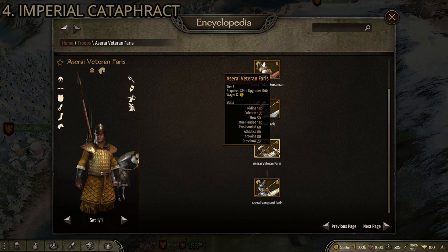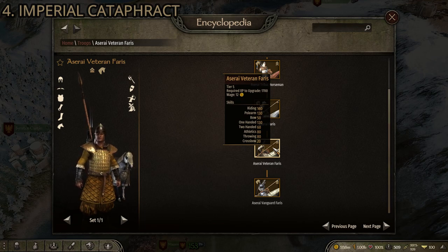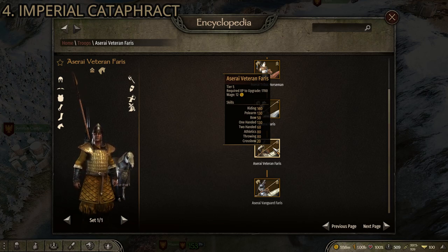Polearm is 130, one-handed is 130, and throwing is 80 — a very versatile unit. It's a little harder to get because there are fewer Aserai settlements than Imperial ones and you need to find the Youth specifically. But if you want to play as the Aserai, this is a solid option. Number four is a tie between the Imperial Cataphract and the Aserai Veteran Faris, with a slight edge to the Imperial Cataphract.